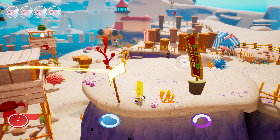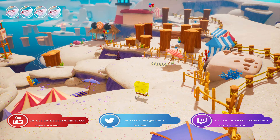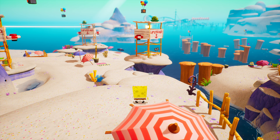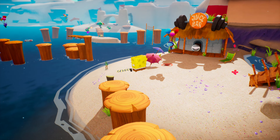Hey everyone, Sweet Johnny Cage here, back with another guide for Battle for Bikini Bottom Rehydrated. This time I'm going to show you how to get all the golden spatulas in Goo Lagoon. The way this guide will work is I will not be showing you how to get them in the order that they appear on the pause screen; instead I'll show you how to get them in the order that they generally become available to you. So with all that out of the way, let's get to the first golden spatula: Save the Children.